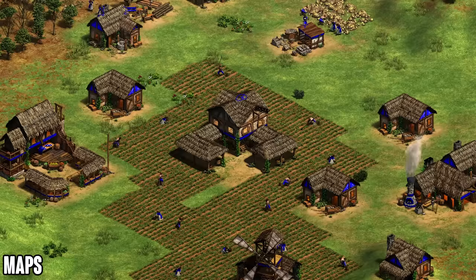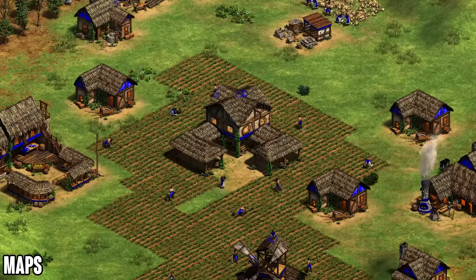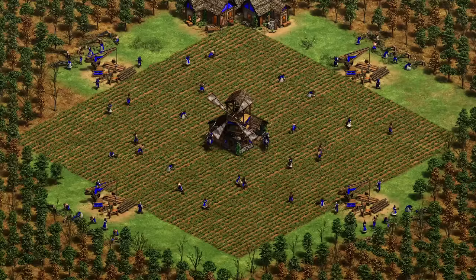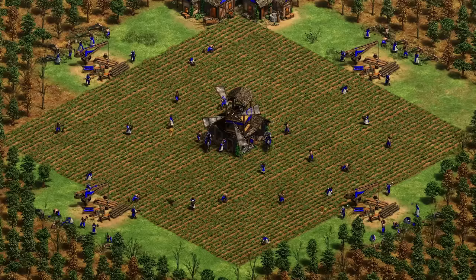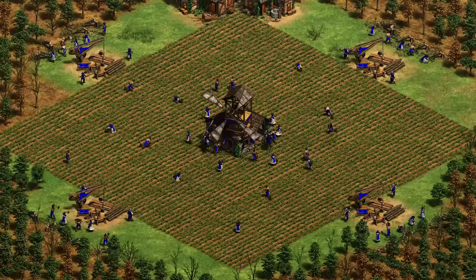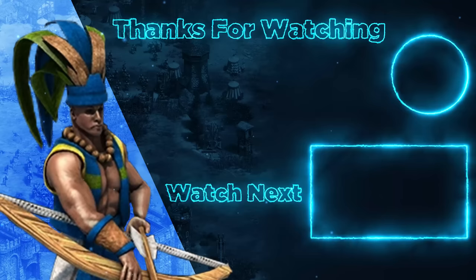They're also pretty good on open maps like Arabia and Serengeti, but you have to play a little bit defensively because their biggest weakness is getting rushed too fast. On open maps make sure you play a tight opening to get away with those early eco upgrades. In conclusion, the Burgundians are a really flexible civilization but most of their power comes from their cavalry and their ability to control the map and get relics in the mid game. It's a really fun civilization to play, and although it is behind a DLC, it could be worth getting — it's ten dollars for a couple civilizations.